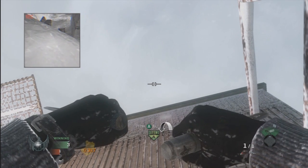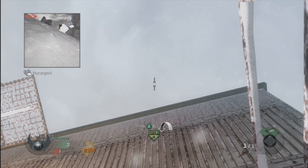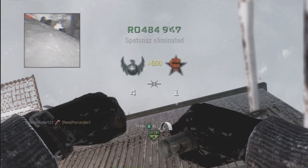You want to look directly up above A, and then you've got to wait until you see them on your camera. I can just about see the guy. Throw your Tomahawk, and hopefully you'll get the kill.